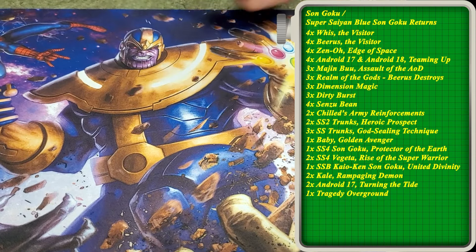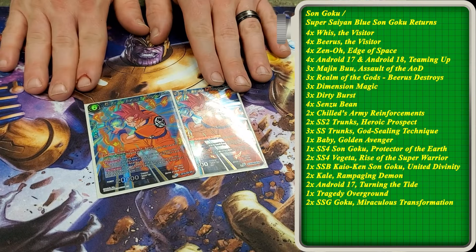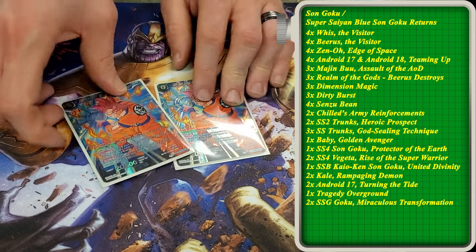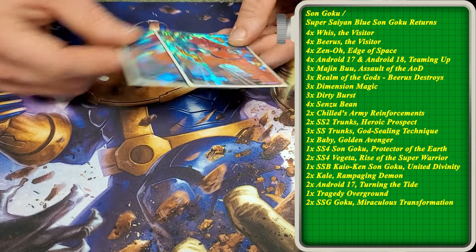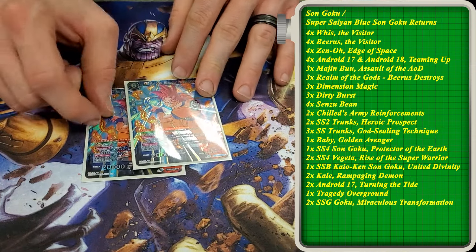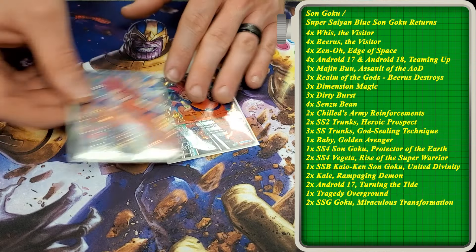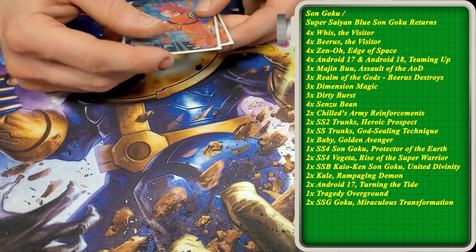I don't know why these were in the back of the deck, but we played 2 of this Super Saiyan God Goku — it's really strong for protecting. This is probably an easy cut though, honestly, because 20K just isn't really enough anymore. A format ago this was really good, so this will probably come out.